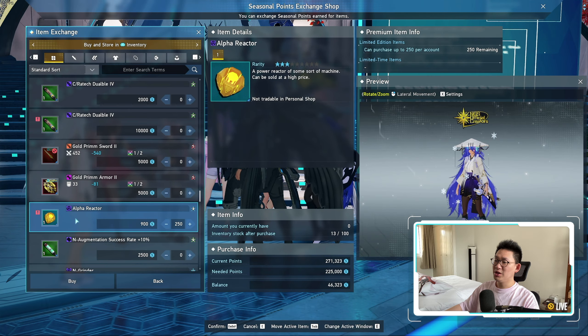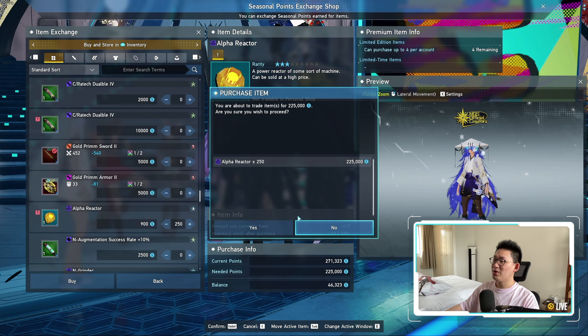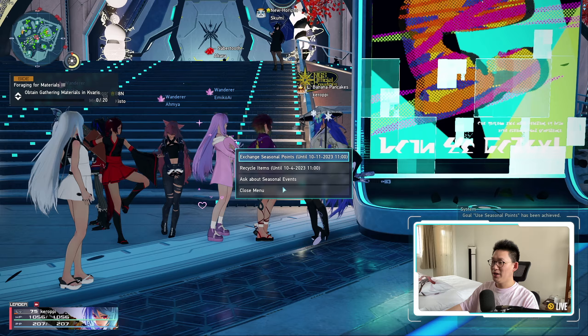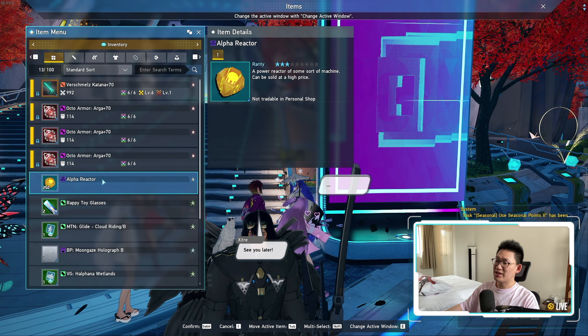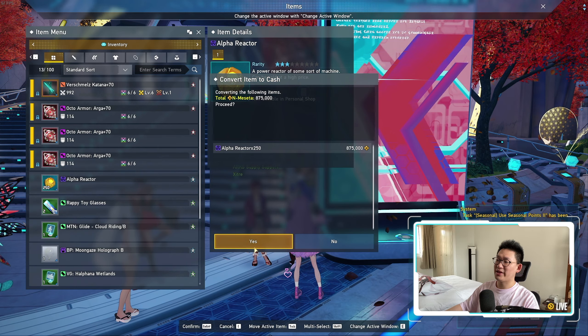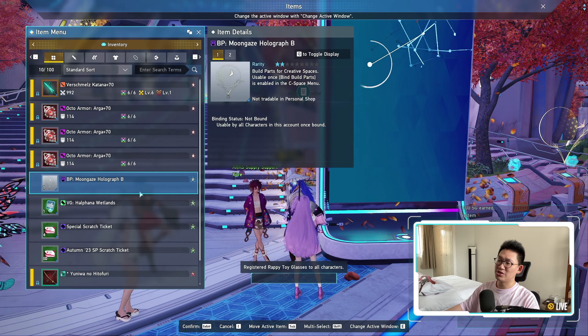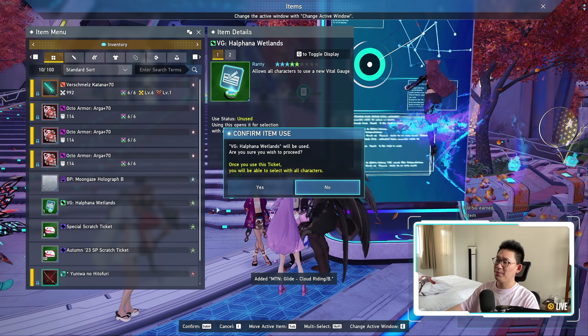So I'm going to pick up the Alpha Reactors right now — 250 of them. That's going to cost 225 seasonal points. Once we purchase all that and sell it all, that's another 875,000 Meseta. Very nice. And then we can consume all of the consumables we just picked up.